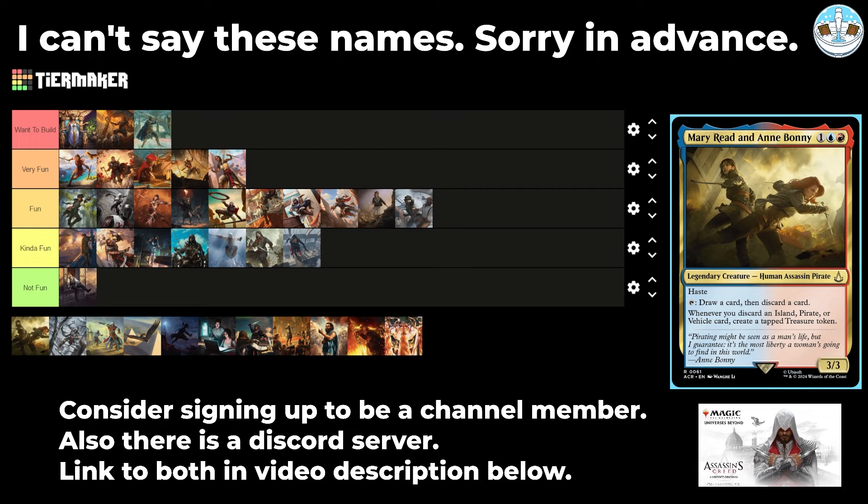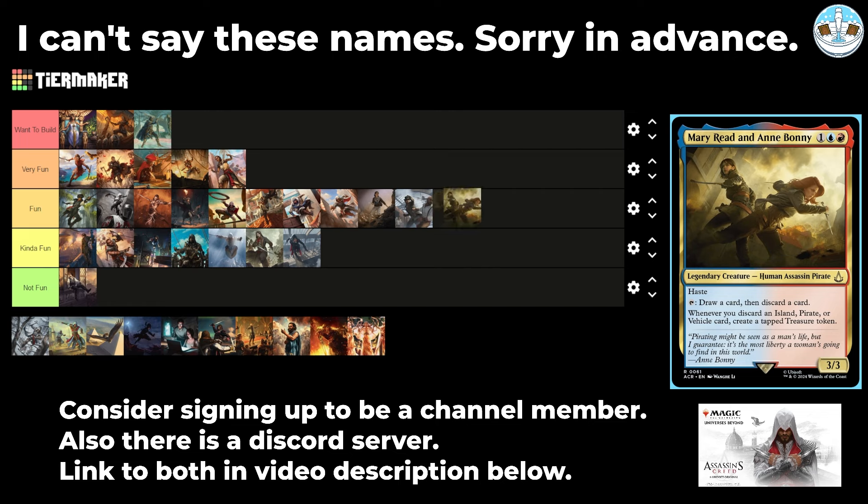Next up is Mary Read and Anne Bonny — a 3-mana 3/3 human assassin pirate with haste. Tap, draw a card, then discard a card. Whenever you discard an island, a pirate, or a vehicle, create a tapped treasure token. That's funny — and it's not just this effect. I like that it also triggers on islands. So you can do a mono blue deck with some red duals and always discard islands. I like the flavor — I'll put it at the tail end of Kind of Fun.